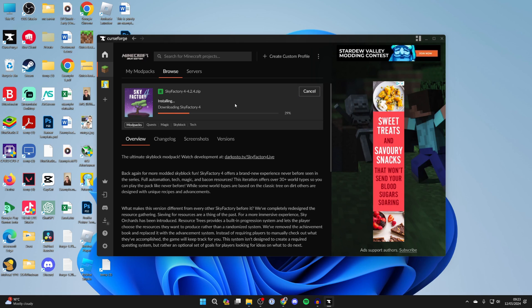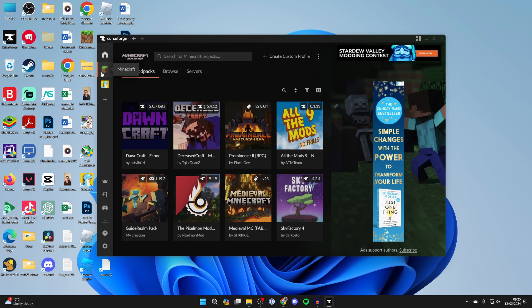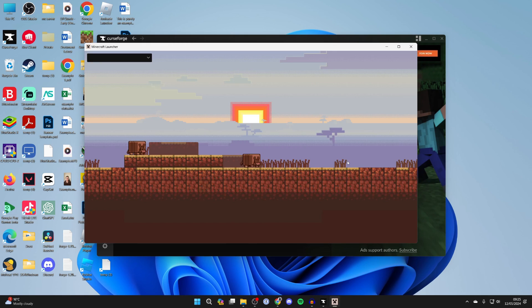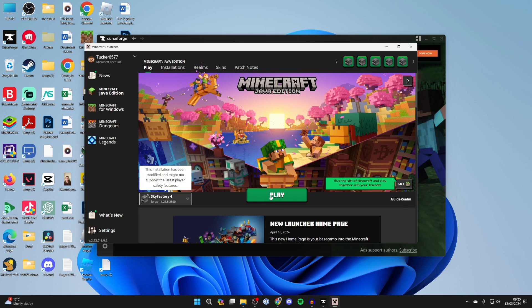This may take a bit of time depending on your internet speed, so just wait. Once it's finished you'll see the Play button on the right. You can also go to My Mod Packs at the top to confirm it's been added, then hover over it and click Play. It may do a quick additional install, then the Minecraft launcher should open. You'll see Sky Factory 4 on the left — click Play.